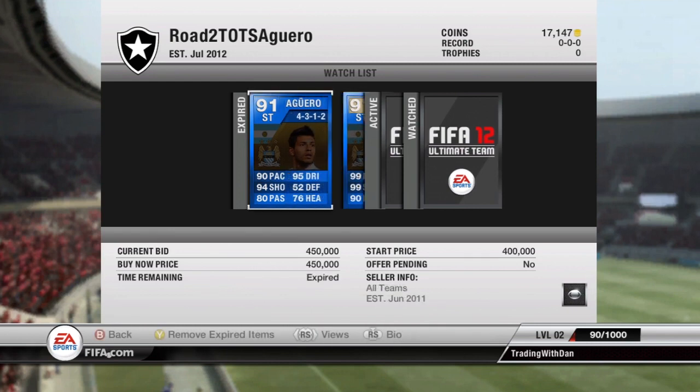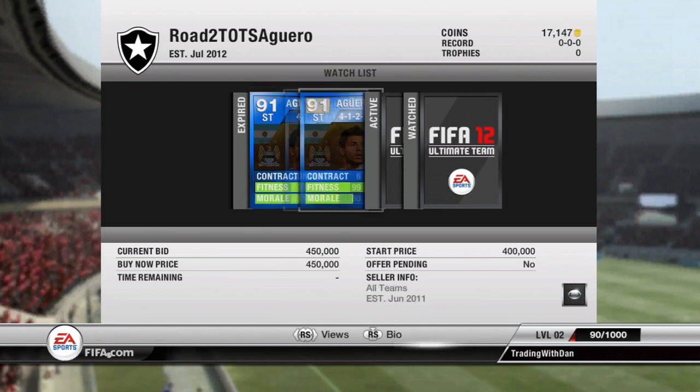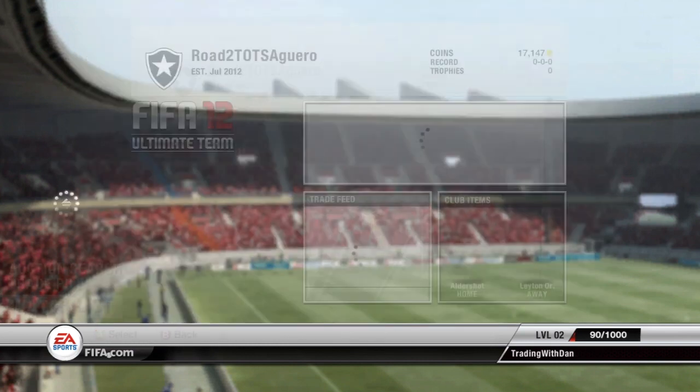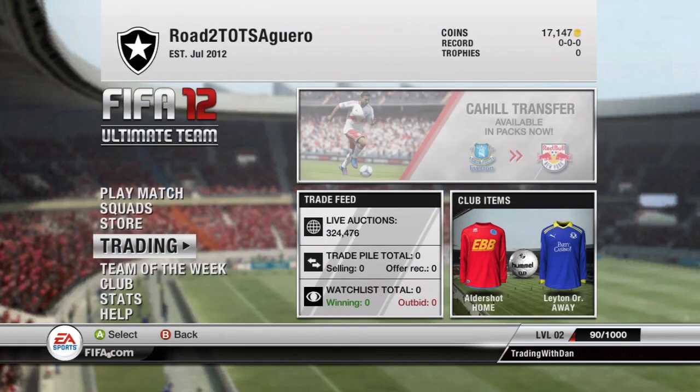Just going on to the watches now, showing you how much this Aguero goes for — about 450k by now. Obviously look at them stats guys — that's why I want to trade to him, because them stats are just insane. I'd love to be able to play with him, and that's why I want to trade to him.